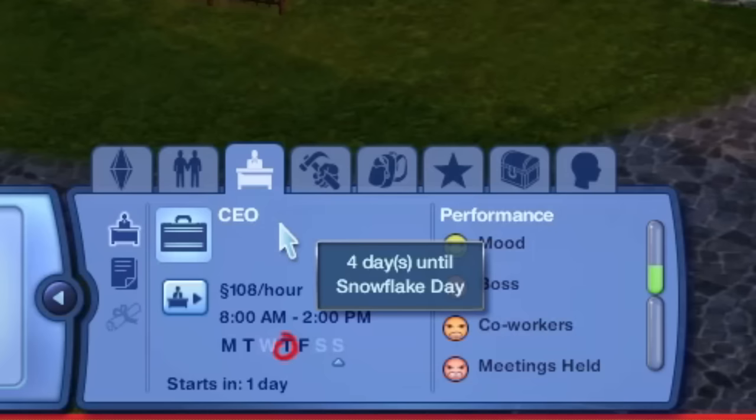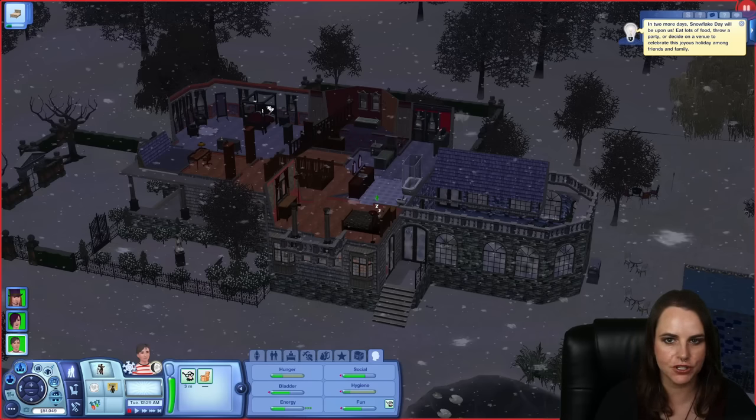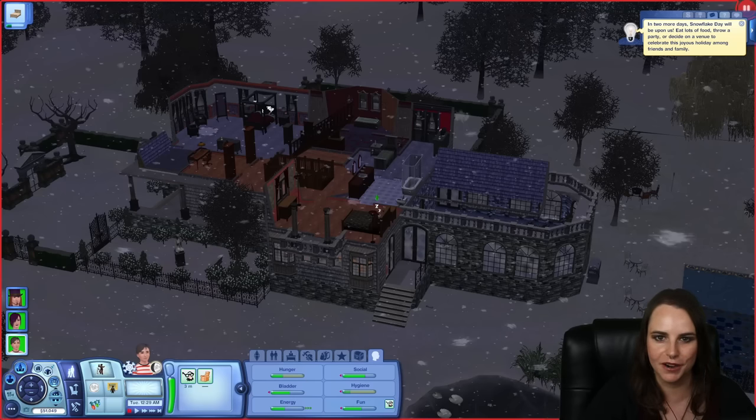You can check when Snowflake Day is going to arrive by clicking on your Sims' career tab - the day circled in red is the holiday. Our Goth family has four days until Snowflake Day, and if you hover over it, it'll tell you the name of the upcoming holiday. Two days before Snowflake Day, you'll get a dialogue box that says: in two more days, Snowflake Day will be upon us. Eat lots of food, throw a party, or decide on a venue to celebrate this joyous holiday among friends and family. This gives you plenty of time to start preparing.